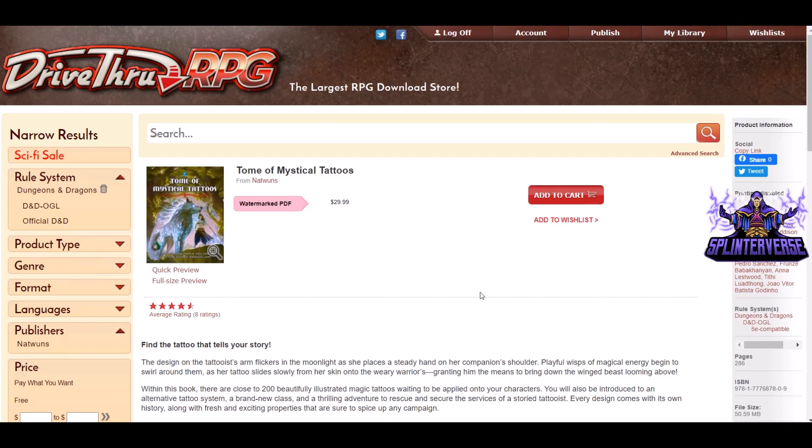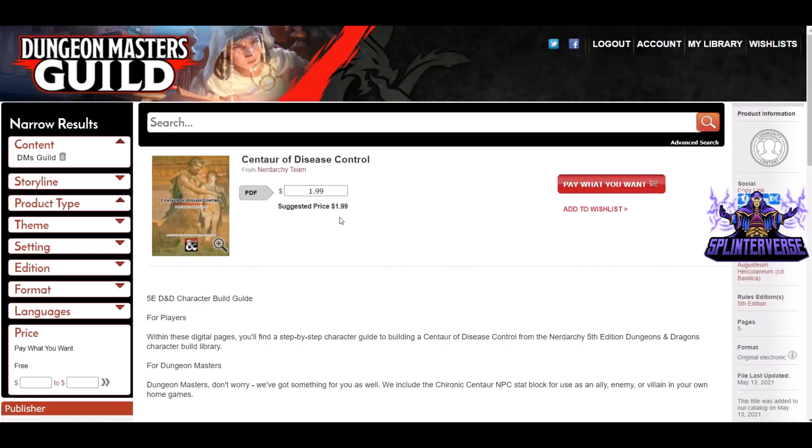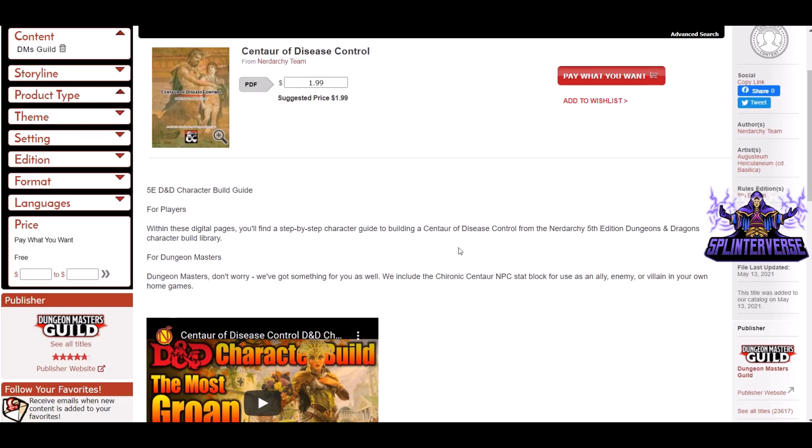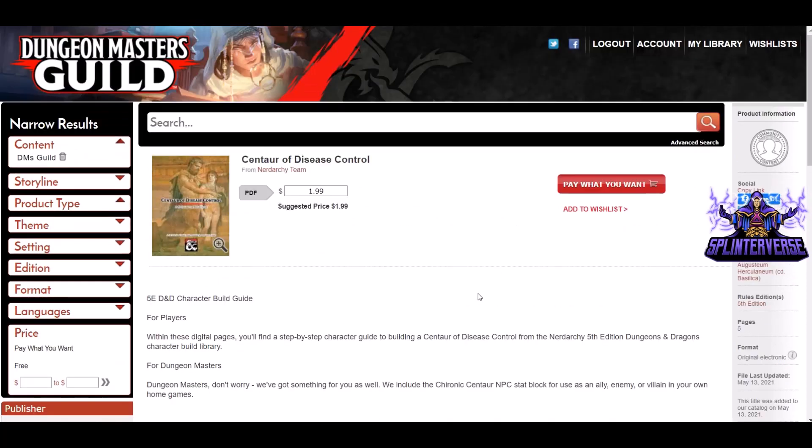Now we're going to move on to the Dungeon Masters Guild titles. Our next title is Centaur of Disease Control: a D&D character build guide from the Nerdarchy team, which is a YouTube channel I watch and really enjoy — they talk about a lot of third-party books as well, so give them a sub if you can. This particular book is $1.99 suggested price, pay what you want — I do recommend paying something. It's five pages, and within these pages you'll find a step-by-step character guide to building a Centaur of Disease Control. Dungeon Masters also get a Chironic Centaur NPC stat block for use as an ally, enemy, or villain in your own home games. They also have a video going into it from their channel.